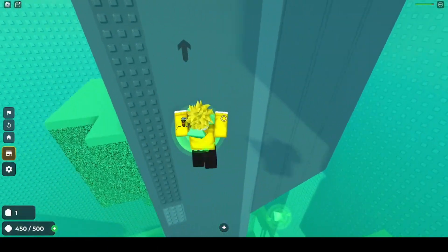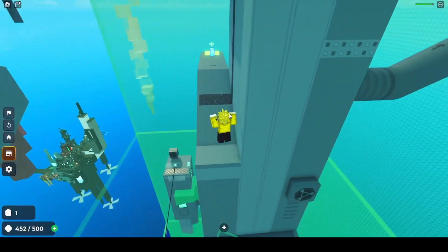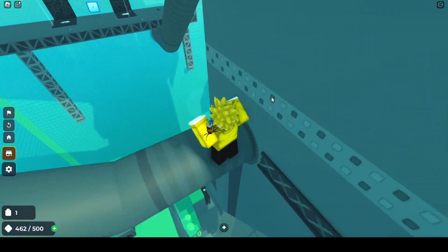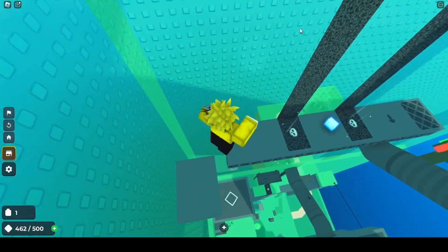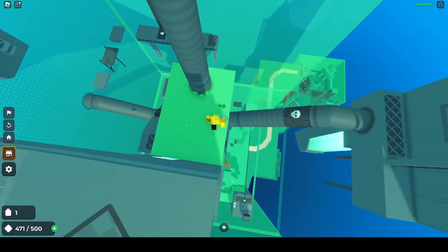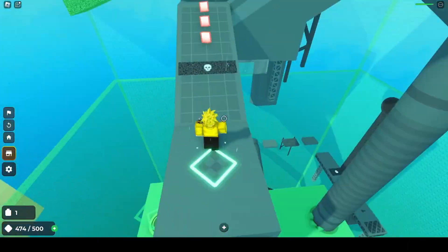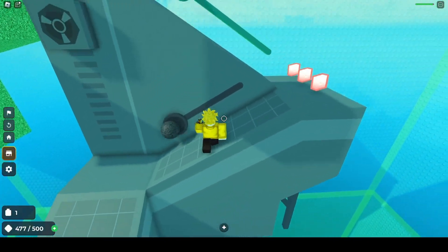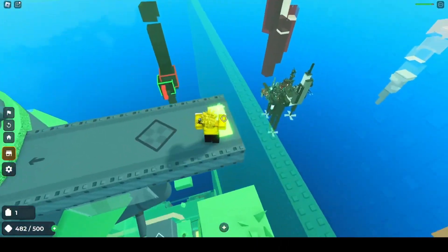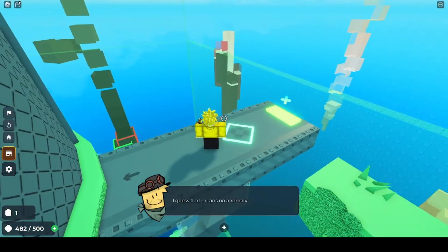Collect these, collect these, jump back over here. Perfect. Jump over here. Oh, that was close. Up here, jump around here, jump up here. Awesome. Try not to take too much damage. Up here, up here. Oh, I can see the stuff from your view — I guess that means no anomaly. Should be an easy ride from here on.